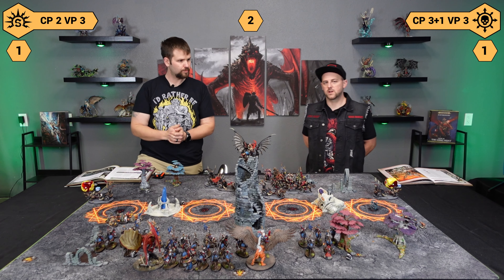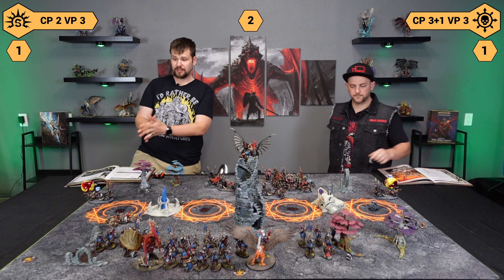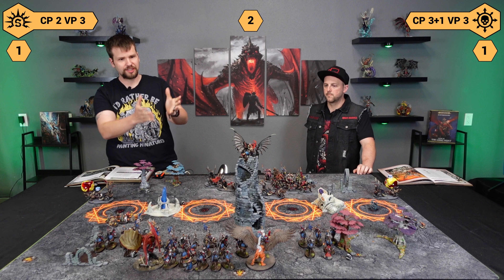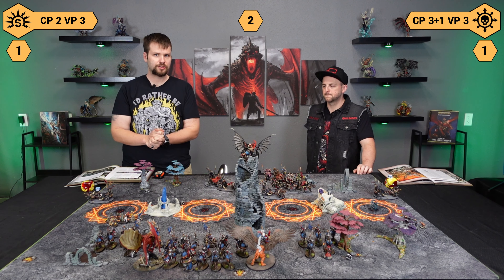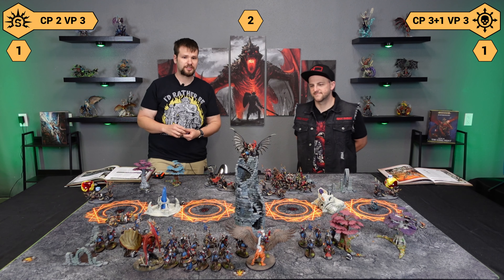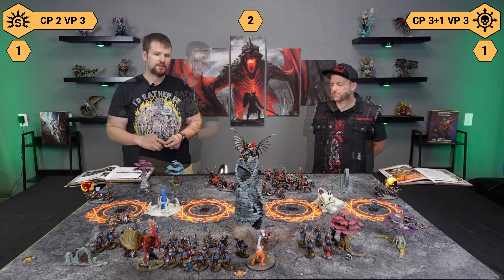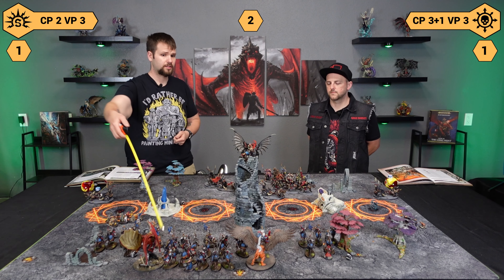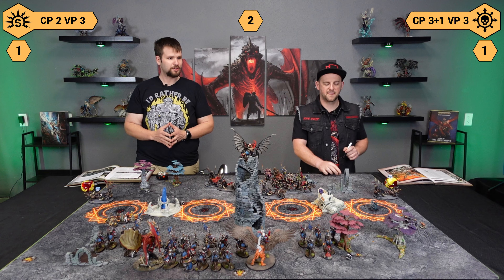Here we are for battle round two. Michael's going to get into it. I have three plus one command points because I did Andorian Focus. I tried to generate another command point and failed, and I have one primal dice. For my battle tactic this turn, we're just going to Surround and Destroy. I'm going to extinguish the Crucible so I can give a plus one save aura from my Warforger. Ionis is going to auto-pray and give my Command Corps a six-up ward.